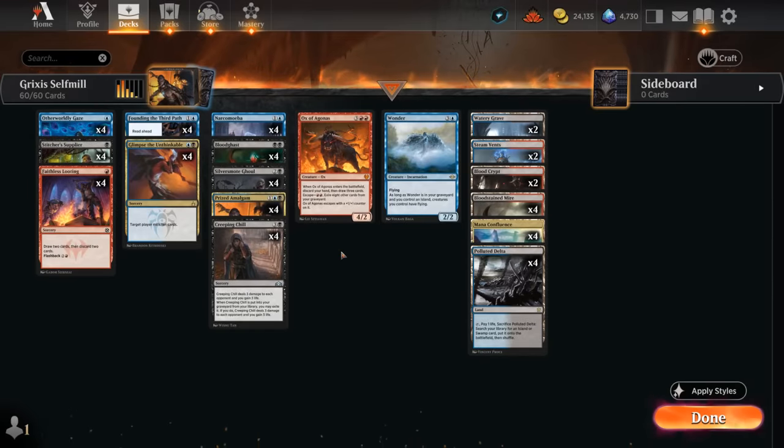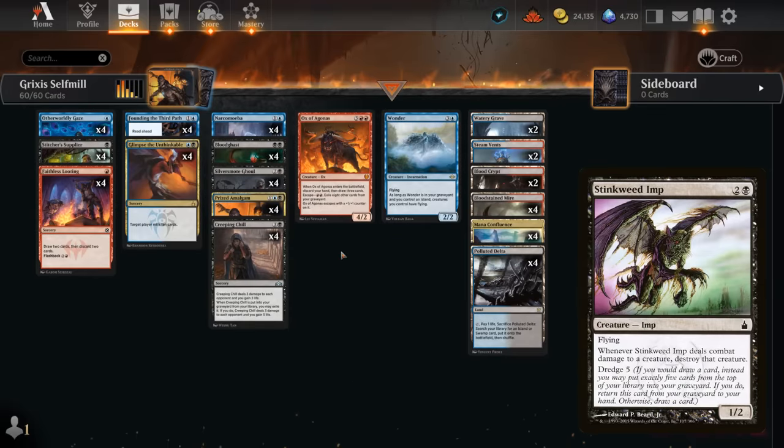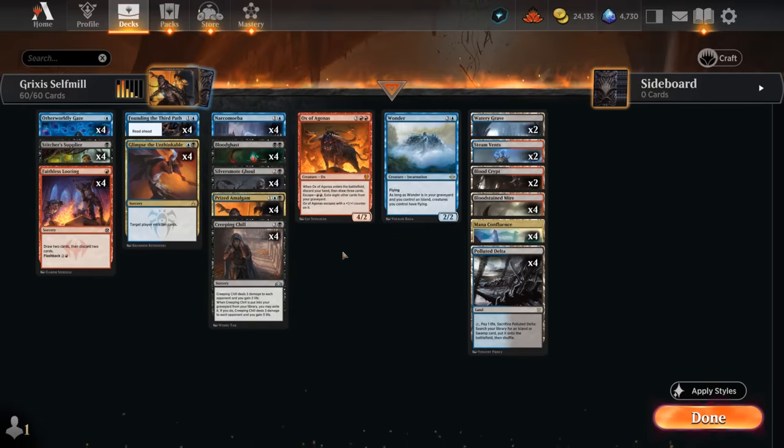Hello and welcome to another Timeless gameplay video. Today we're taking a look at a Grixis-colored self-mill deck, sometimes also referred to as a dredgeless dredge deck, that's trying to fill the graveyard to eventually get some creatures back for free.